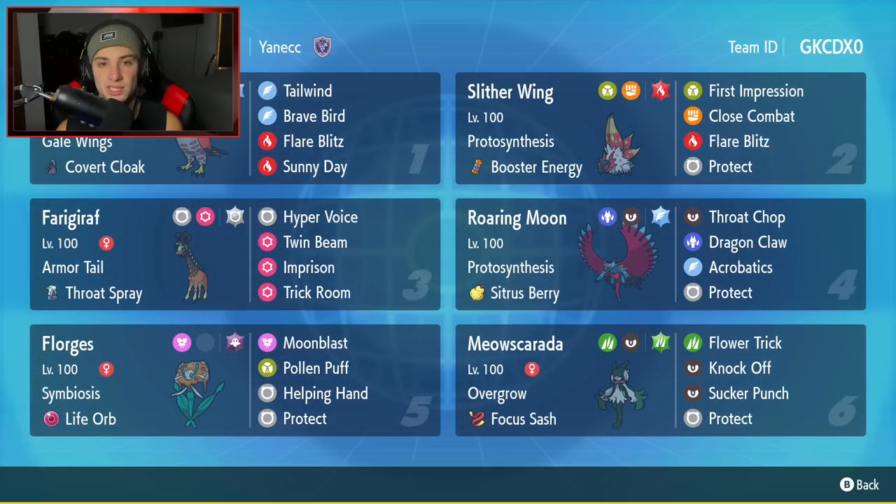Bottom left-hand corner is going to be Florges. Like I already mentioned, there's a combo with that and Slitherwing, but Florges is pretty solid on its own. It hits hard with Moon Blast, it can heal Pokemon with Pollen Puff, and has Helping Hand to make ally Pokemon do more damage. It's just an all-around beast.